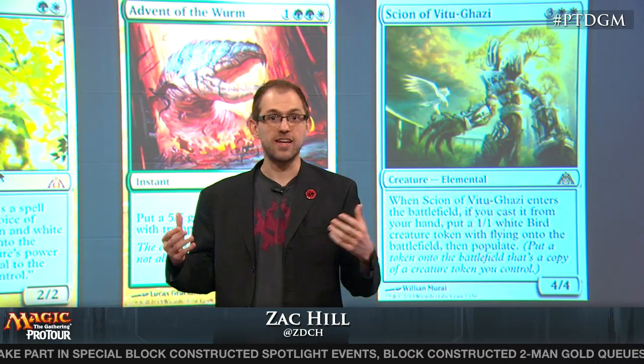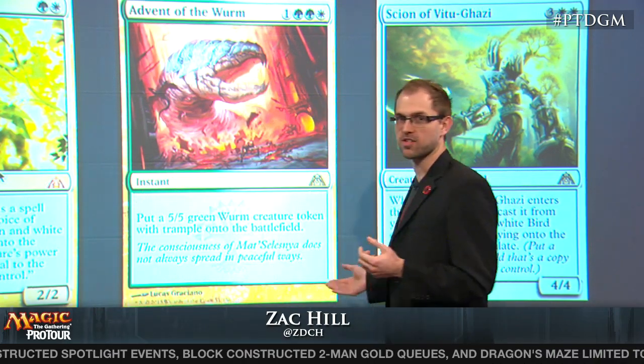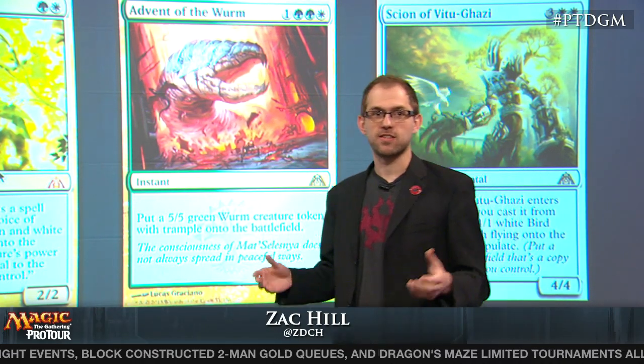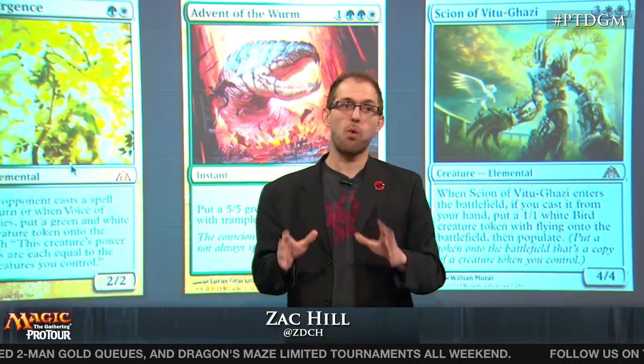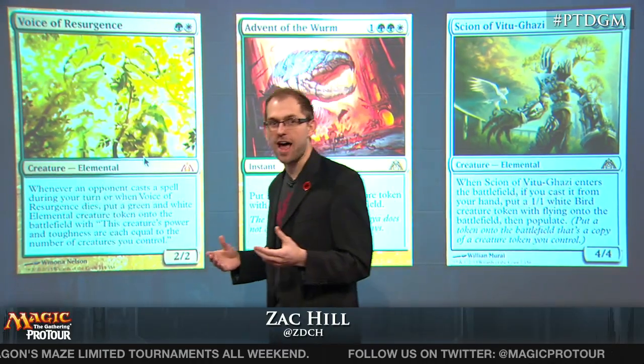If you look at Alia Entrazi's list, that's exactly what you see — four copies of each of these cards in a green-white deck that's pretty typical of a lot of the other Celestinia decks we've seen. So again, one thing to do: look at the decks the set builds for you.